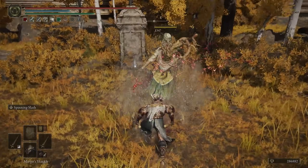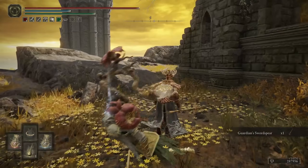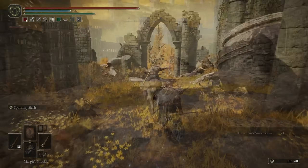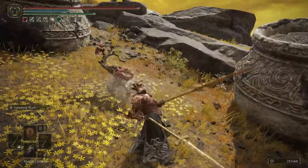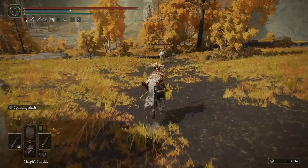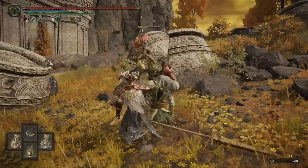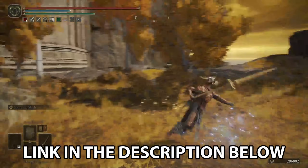This weapon has insanely high scaling with dexterity, especially if you apply the Keen affinity to it. So much so that a plus 25 Keen Sword Spear actually has a higher attack rating at both 99 Strength and 99 Dex than a quality Short Spear at 99 Strength and 99 Dex. If you want a bloody powerful dex weapon, this is the one you want to use. It also has a unique moveset compared to most other Halberds, shared only with Loretta's Warsickle. This is probably the most slept on weapon in the game — I've done a separate build guide based around it because it is so powerful, so make sure you go and check that out.